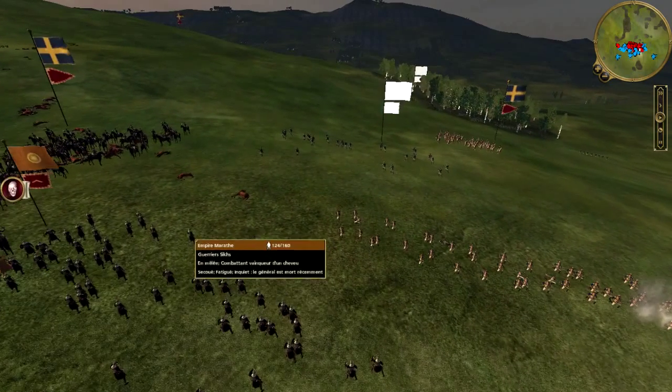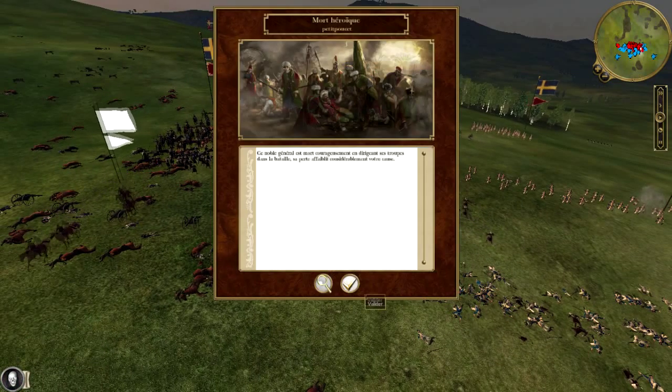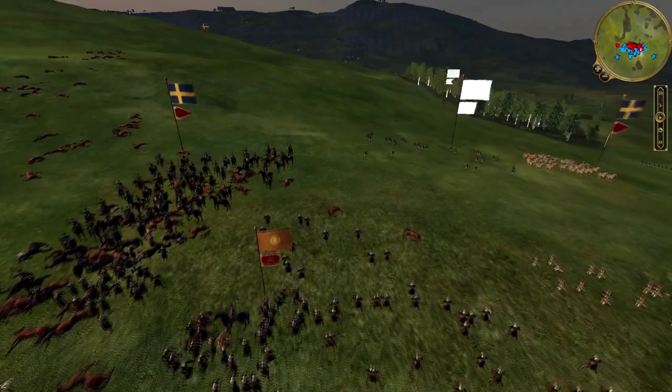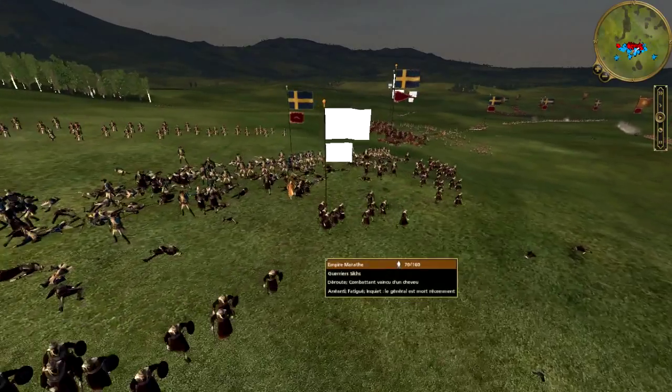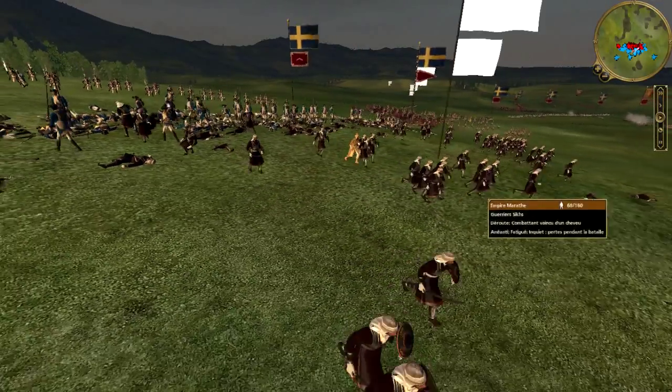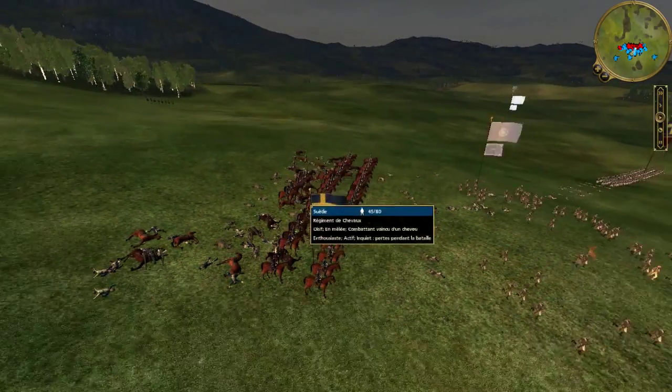And it is at this moment that my general chooses to be killed in combat — which is not going to help the morale of my troops, which is already particularly low with the Maraths. And you see the direct consequence: I have a unit of Guerrier Sikhs routing, as well as nearby Mousquetaires. This is a turning point in the battle — whereas I was controlling the engagement well, my adversary takes the upper hand.